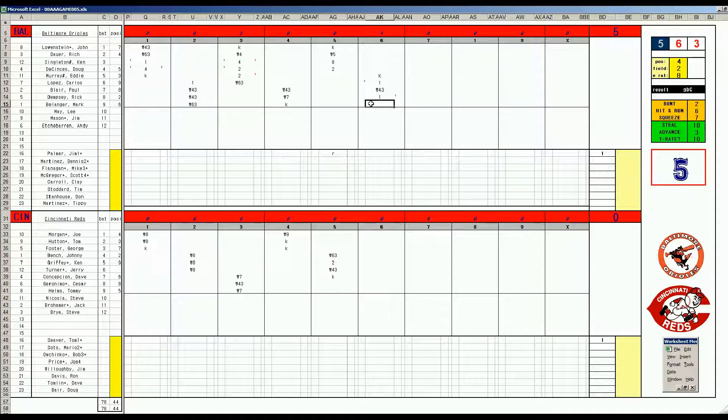Mark Belanger, 59 off Seaver, grounder to second. Alright, Reds got to get it going. Bottom of the sixth. Cesar Geronimo, 64 — off that same roll Griffey rolls, triple 1-3, double — that's a double. Same thing, two of the last four hitters have reached off the Palmer card.